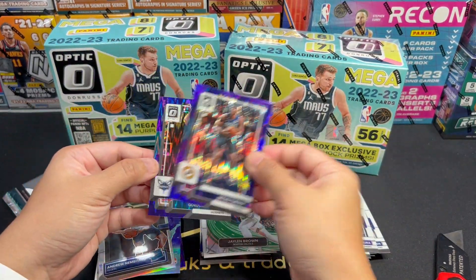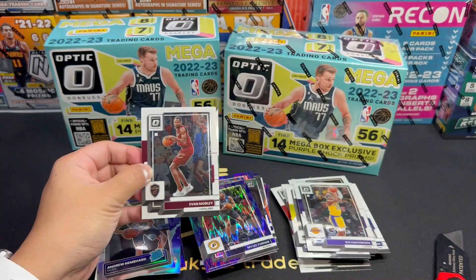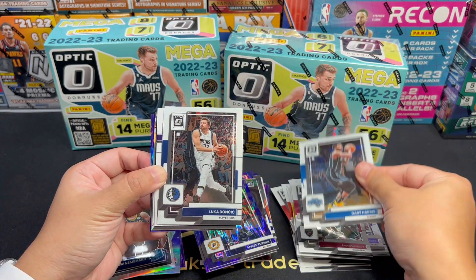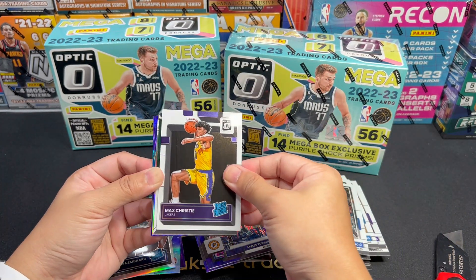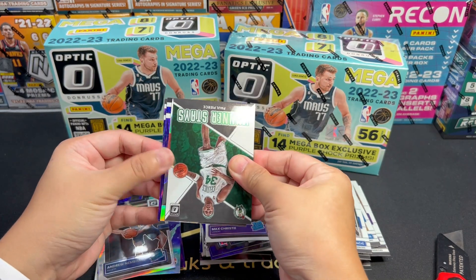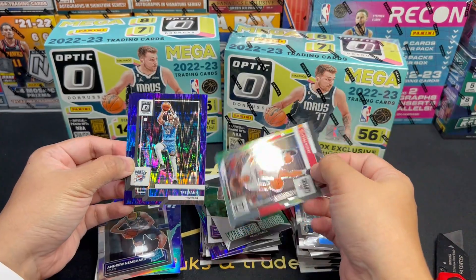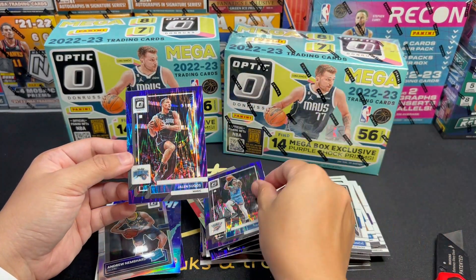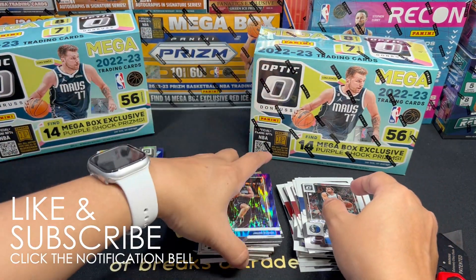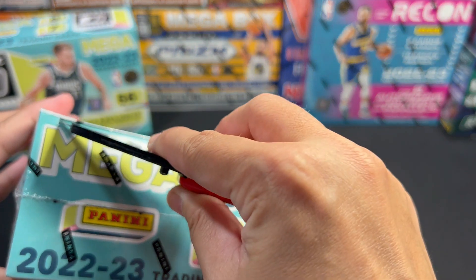Interesting Purple Shock Prisms. Otto Porter Jr., Bazley, Ingram who's part of Team USA, LaRavia. And this is a silver — another Zion. We have Damian DeRozan silver. These are vets — Purple Shock — Giannis! Nice. Giannis and Montemorrris.